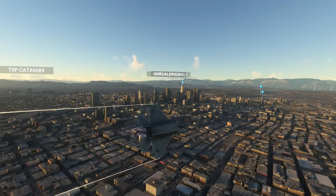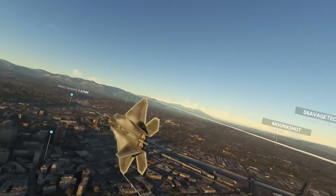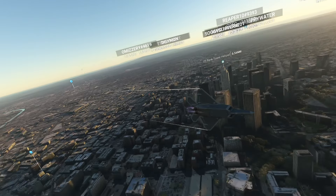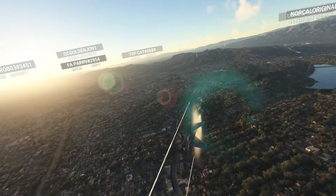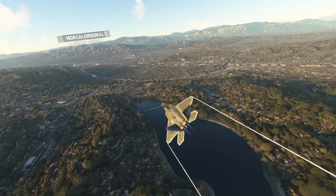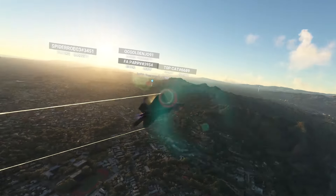Raptor 4-2-0 heavy, contact SoCal Approach on 1-2-5 decimal 5. Going to 1-2-5 decimal 5, Raptor 4-2-0 heavy. SoCal Approach, Raptor 4-2-0 heavy, 1,900 feet. Raptor 4-2-0 heavy, SoCal Approach on 7-2-9 decimal 9 radar contact. Continue.